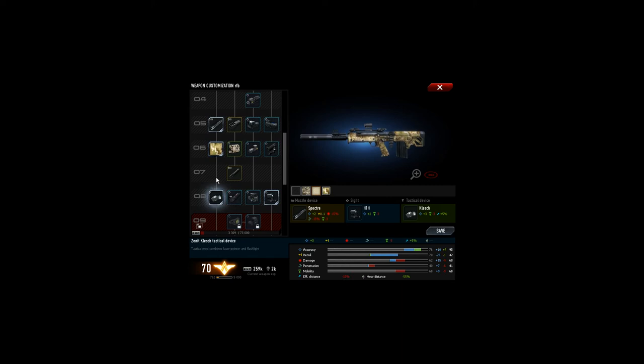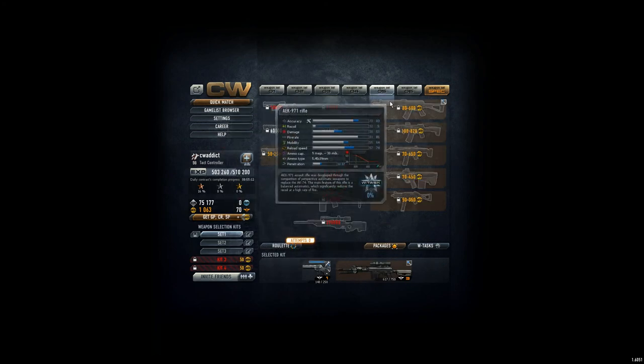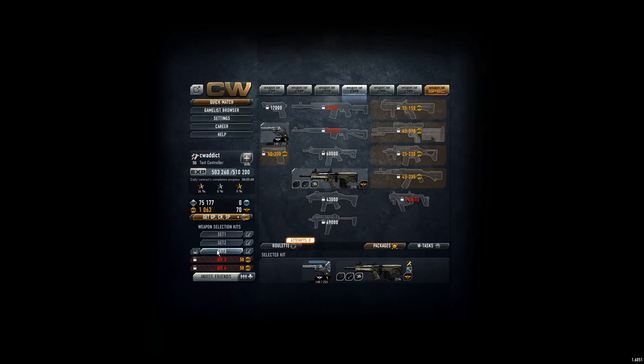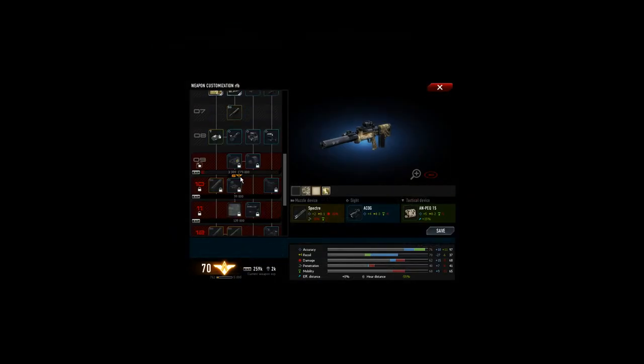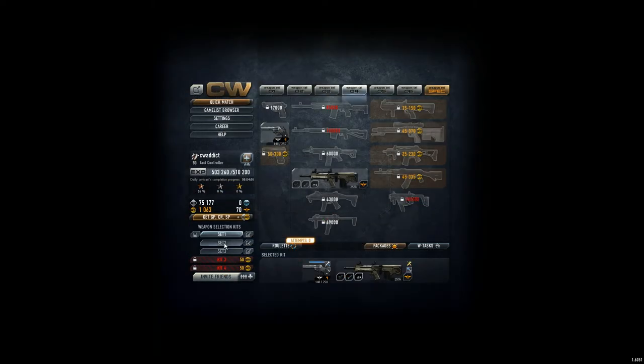It's a tactical one, it's on a different line — those are tactical devices. For this one, the ANPAQ 15, I get plus 5 accuracy, minus 2 recoil, and 15% effective distance. Here I get plus 3 accuracy and plus 3 mobility but 5% more effective distance. So this one is much better because it gives me 15%. You get the flashlight and laser pointer too. I have three slots here — I'll equip all of them. Weapon set 1, I'll go for the first combination.